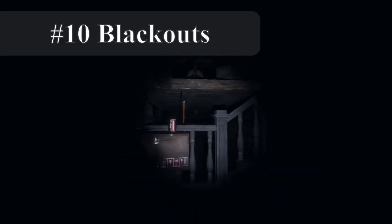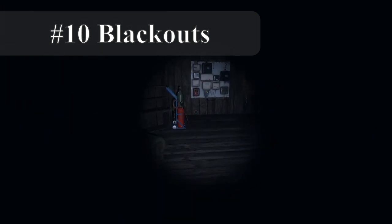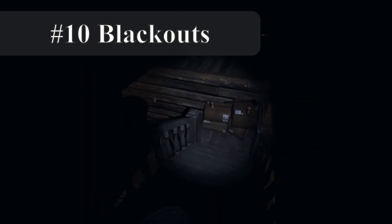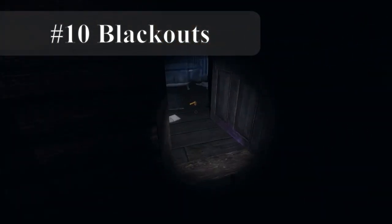Ten: blackouts. There are fuse boxes on each map — check the map to see where it's located. These power the lights for your haunted location. Turning too many lights on will trip the fuse box and cut the power, requiring you to manually restart it by clicking on the red light. Small houses have a maximum of ten lights, medium nine, and large eight. Turn off any lights you aren't using, as a ghost may turn on lights on its own and cause a blackout. Ghosts can also turn off the fuse box itself.